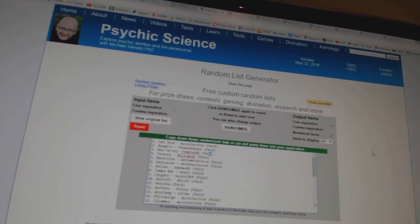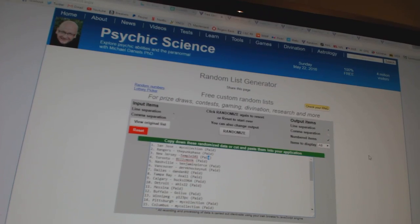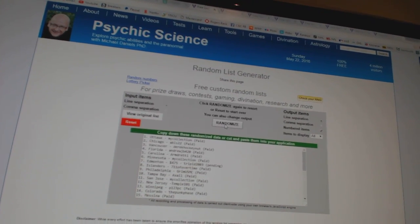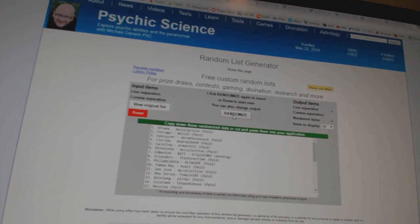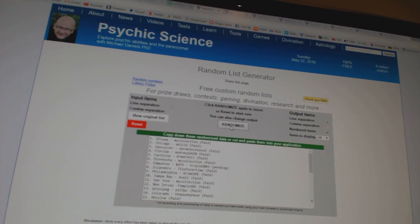Whoever lands on top gets the Cup Tin, and number 2 gets the Tyler Benson Draft Prospects Auto — 1, 2. And the Cup Tin goes to my collection, and the Tyler Benson ABLS 22.